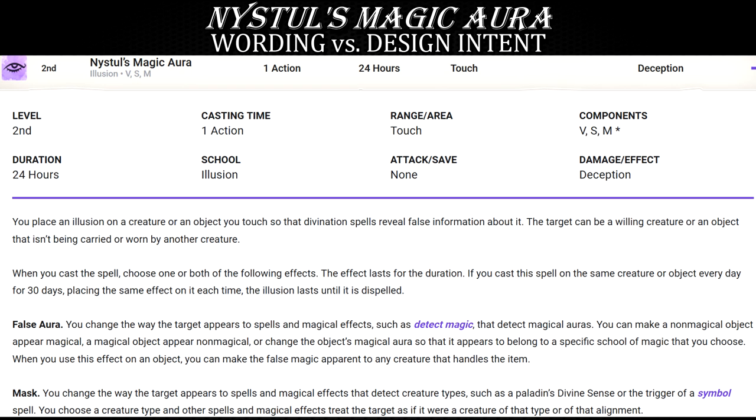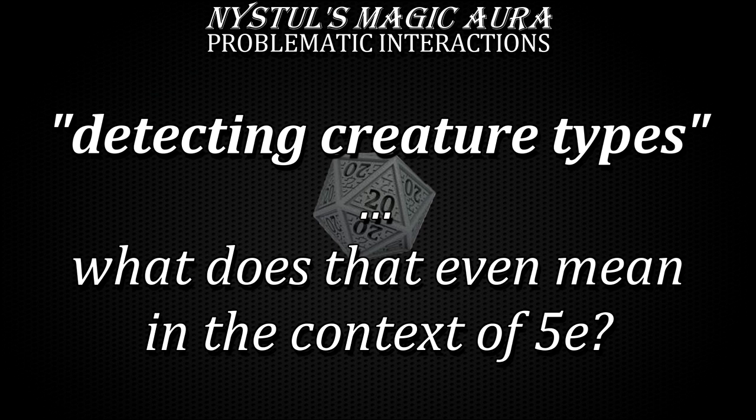Nistul's Magic Aura's core design intent was and is to be used as a catch-all solution against all kinds of magical sensors and magic that detects creature types. This is rather clear. However, what exactly constitutes detecting creature types? What does it mean exactly?